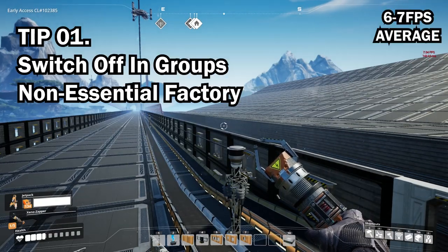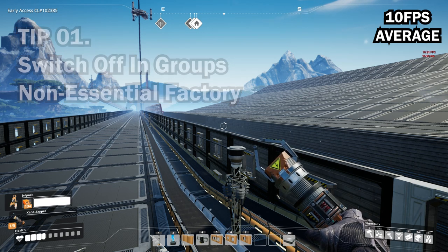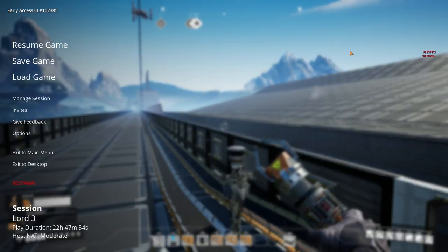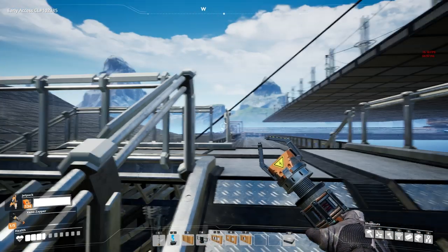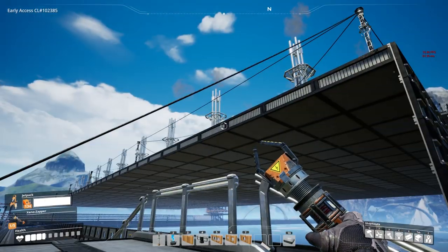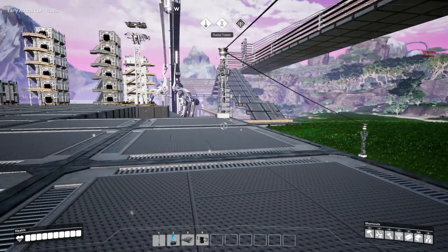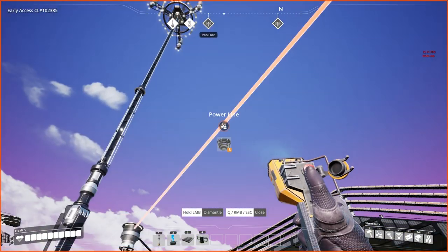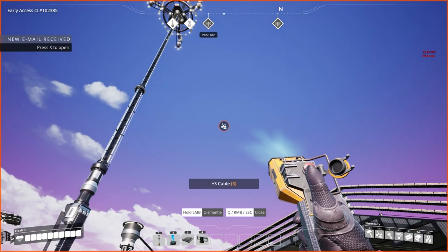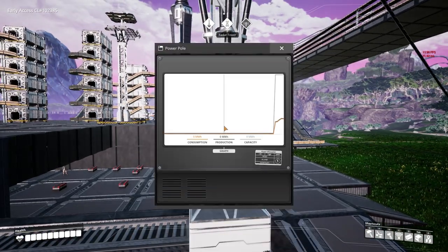Tip number one: turn off your unused machinery. This is especially useful if you have a backup of supplies or a bottleneck. Don't do this manually one by one — it's best to connect each group of machines together with a single power line connecting that group to the power grid. That way you can turn everything off by removing a single power line, or switch it back on by reconnecting it.